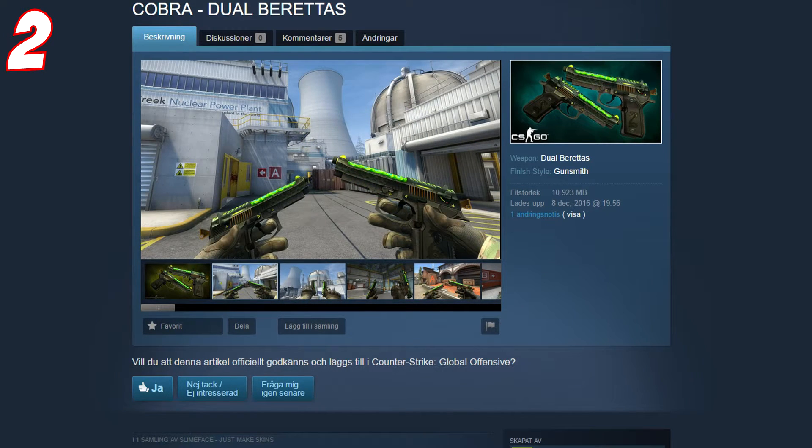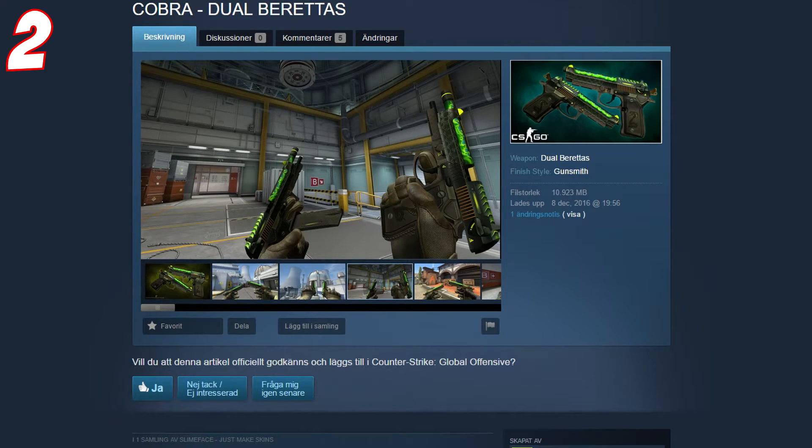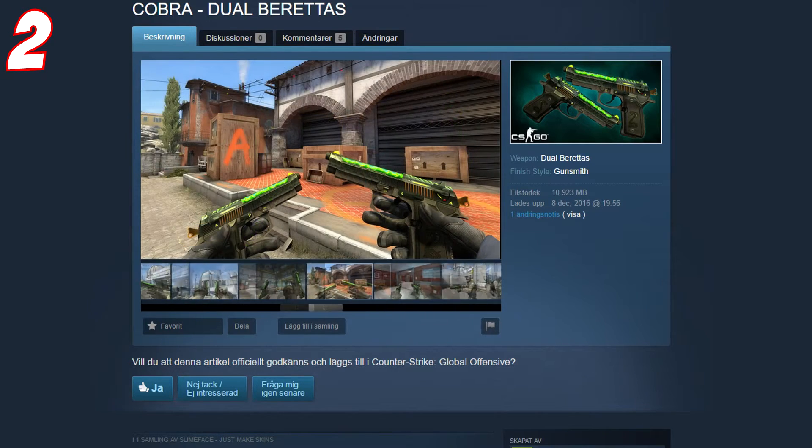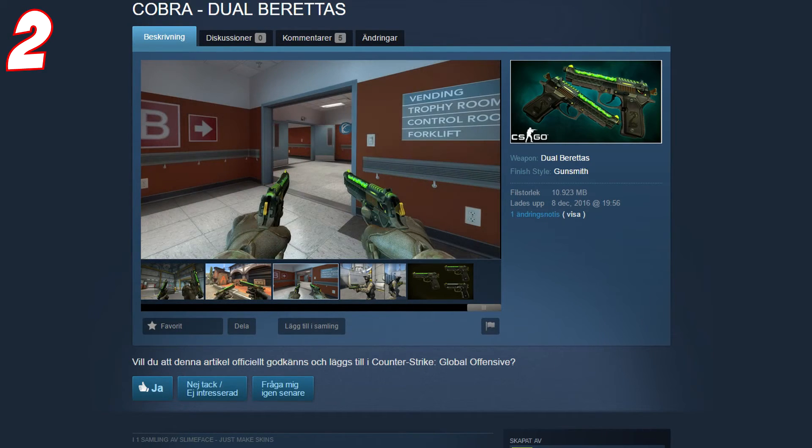The Cobra Dual Barettas are really cool. It reminds me of the fuel rods on the Bison because it has the same kind of acid look — like acid floating in a barrel. That's the thing I like most about it. It's really epic and I think it deserves to be in the game, probably as a purple skin.